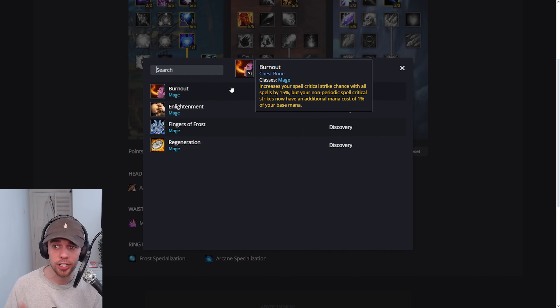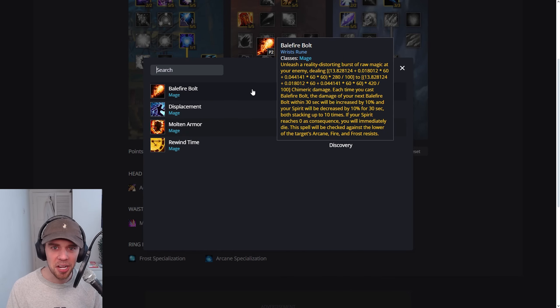On the chest, we're going for Burnout, increasing your spell critical strike of all spells. However, they have an additional mana cost, but that's absolutely fine. Balefire Bolt, of course, is the big one we've been talking about throughout this whole video. Basically, it gets more powerful every time you use it but slowly takes away your spirit. If it gets to 10 stacks, it will kill you, meaning you only want to go to 8 or 9 stacks — 8 if you want to be safe, 9 if you're concentrating and won't accidentally cast a 10th. This is the one that has that Chimera effect using talents from all different trees, and it's going to underpin the rotation massively.